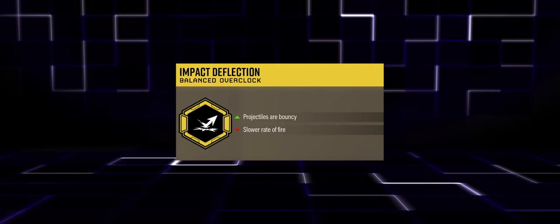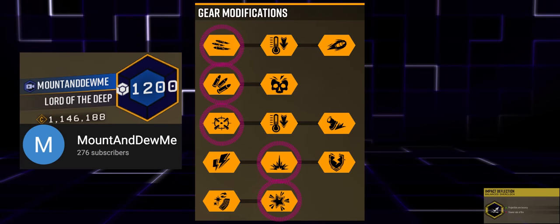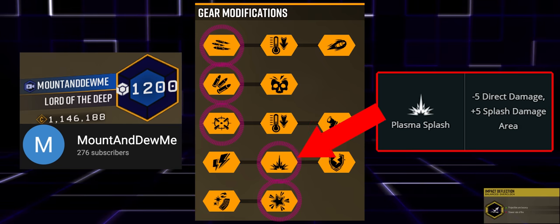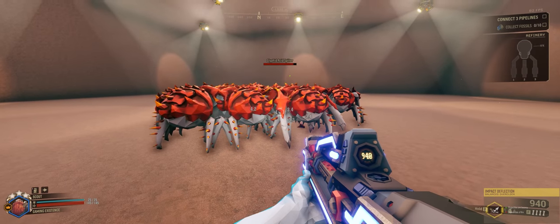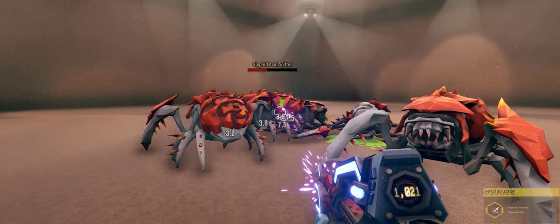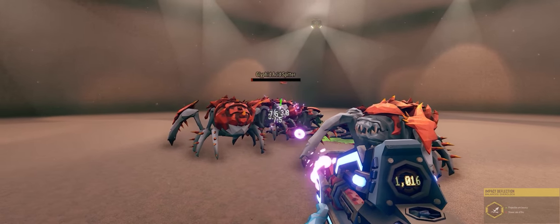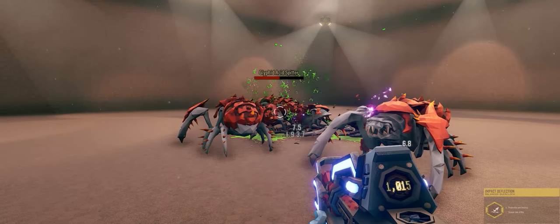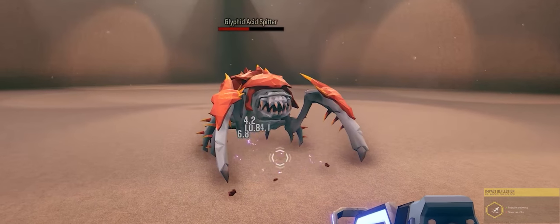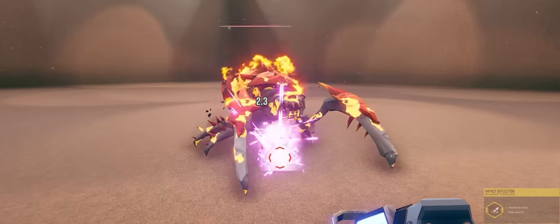The bouncing projectiles that Impact Deflection gives are great for taking on hordes. This build from Mount gets really interesting with Plasma Splash at tier 4, giving AoE damage wherever the projectile lands. Shooting a target can get ricochet hits into nearby enemies, and if you shoot at the ground in front of a target you get splash damage and then the projectile bounces into the target — doubling down on the damage.